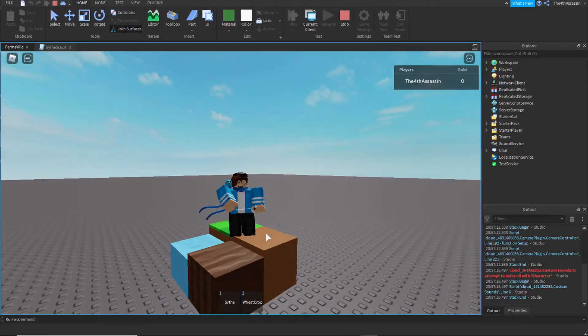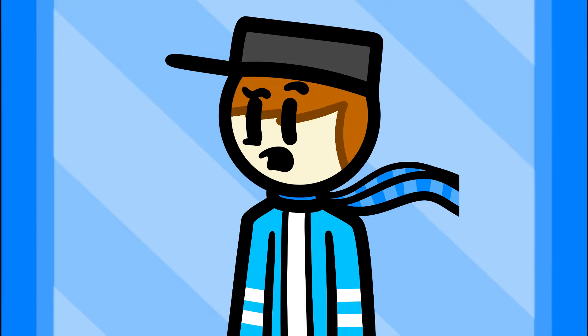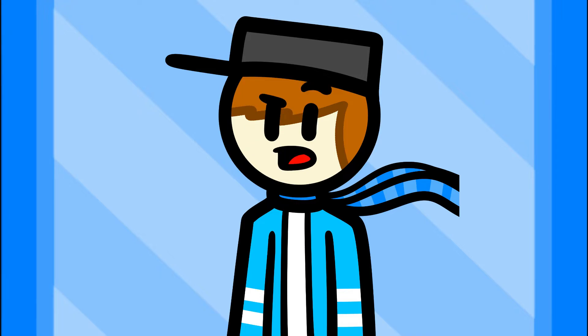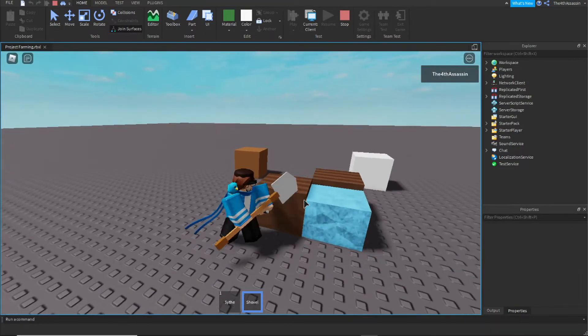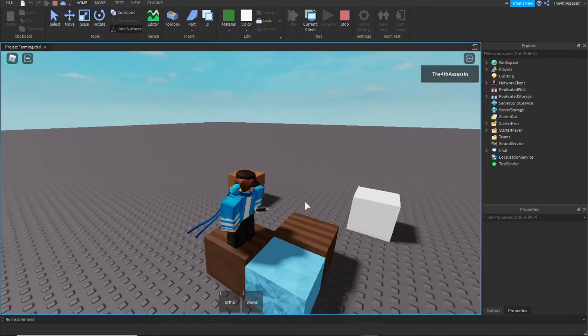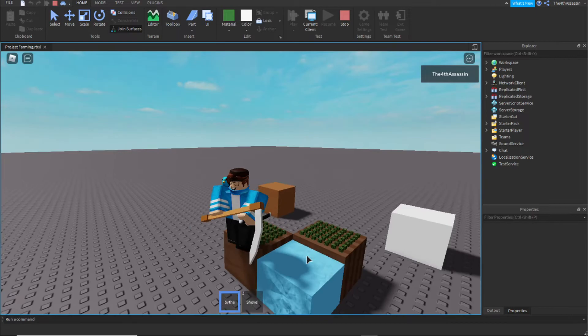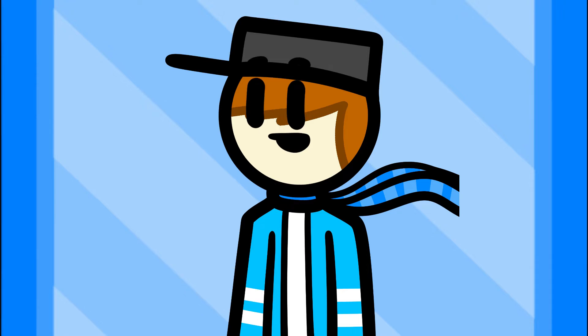For the last part, I want to make a shovel item that you can use to hoe out grass blocks and turn them into hoe blocks. I'm going to skip all the pain I went through to make this work. Around an hour later, I finally got it. The solution was so clear — I just can't believe I didn't go with it the first time. All I needed to do was put a spare hoe block inside the grass block, then make the scripts disabled and the block invisible. Then I made it so once the shovel sensor touches the grass block, it destroys the grass block and makes the hoe block take its place.